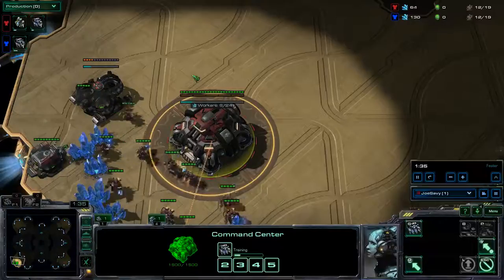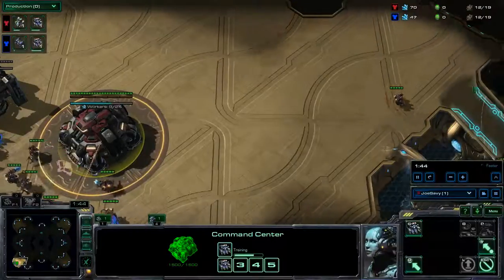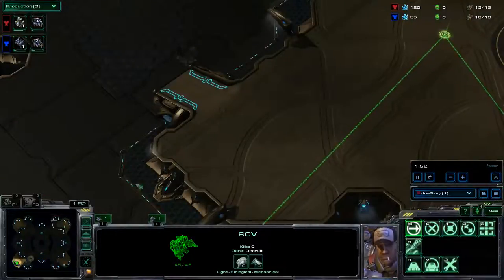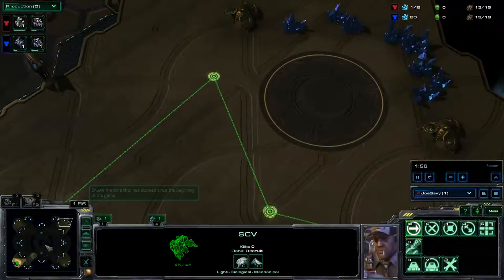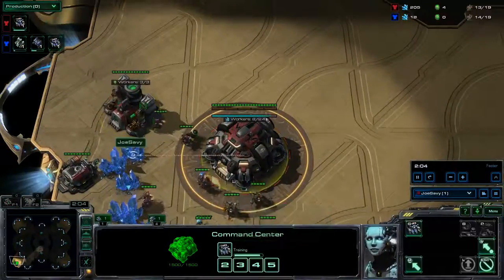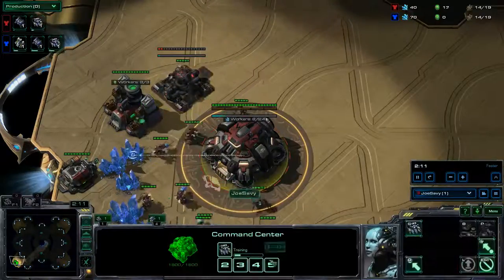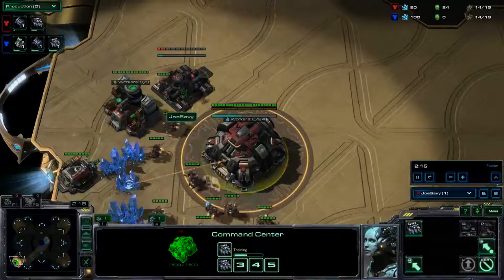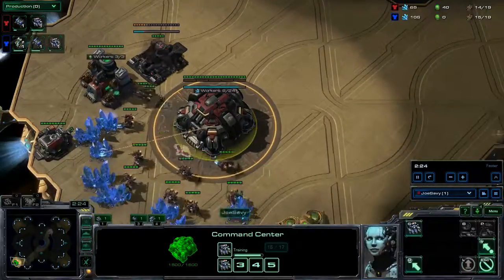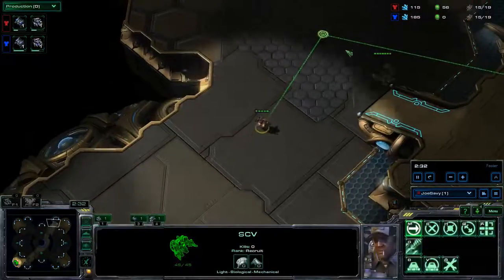There's always a chance for cheese — a reaper all-in, a double marauder proxy, or something like that. You lose games and you win games. I'm scouting across the map to see if he's fast expanding or to get inside his base to see if he has one or two gases — generally just one at this point. As soon as your refinery completes, you saturate it. The barracks is a little late, around the 14th SCV in production, so 13 SCVs on the field. It won't really hurt the build order.